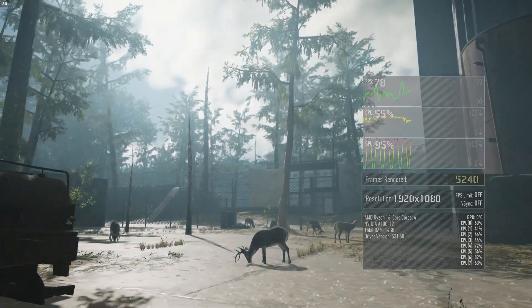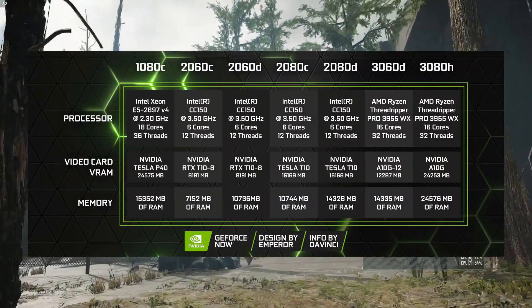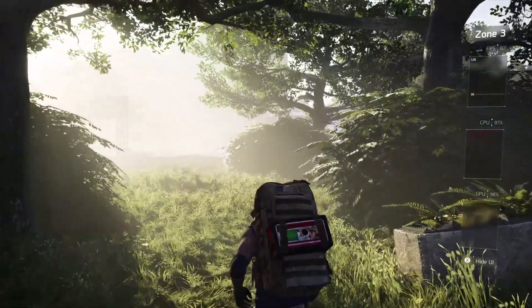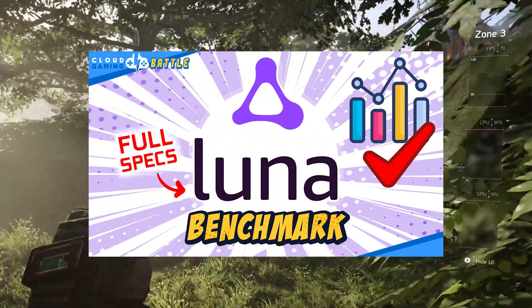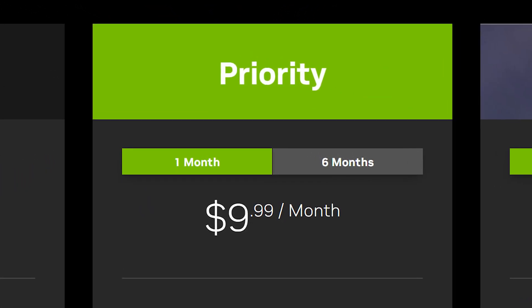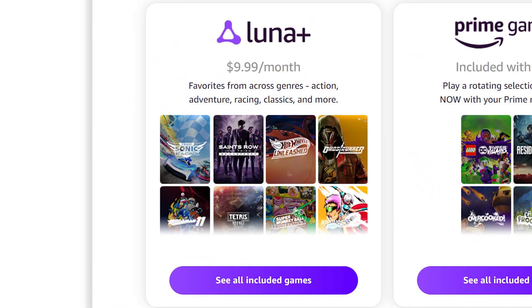Now what kind of power are these platforms working with? The GeForce Now priority tier has various machine configurations as shown here. From our findings, Luna is running one type of machine configuration through Amazon Web Services — we have a benchmark video on their setup as well. GeForce Now priority and Luna are both priced at $9.99 a month. Does equal price mean equal performance? Let's see how these platforms stack up.